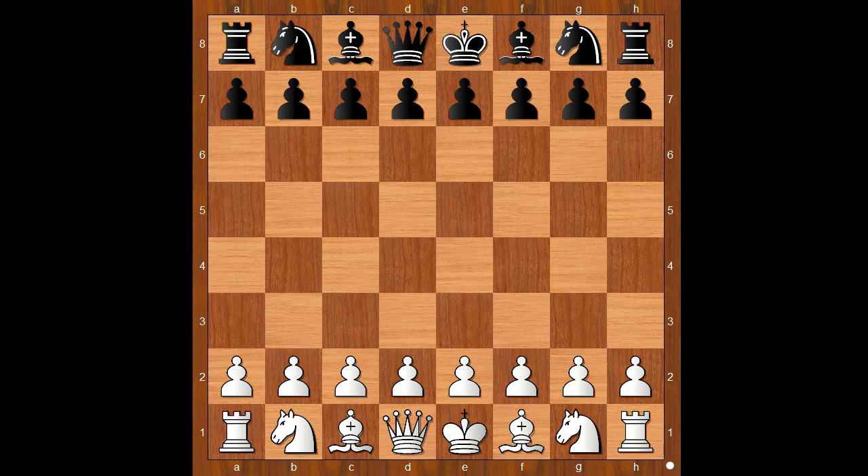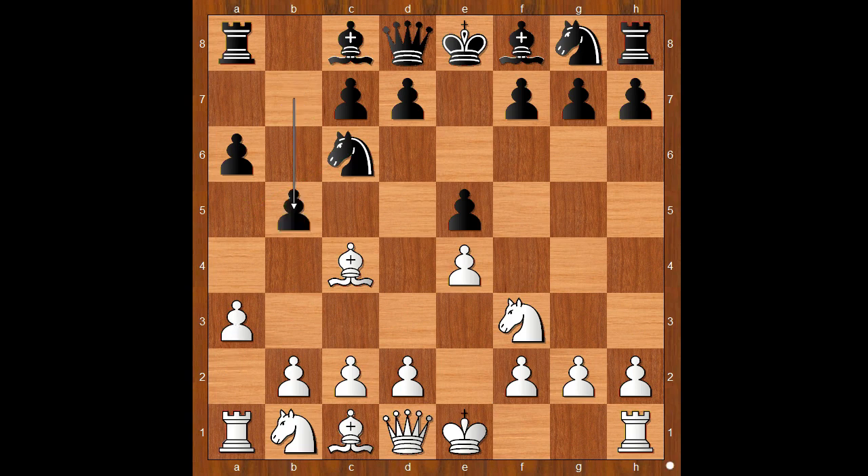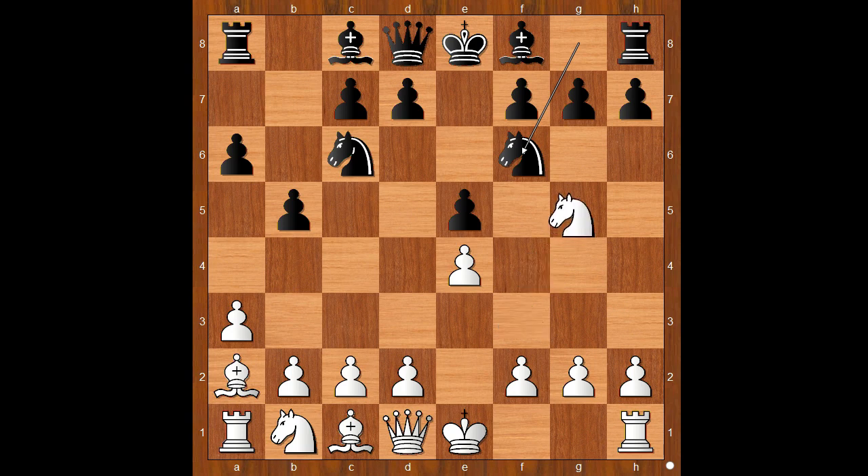Wasic had white pieces and he started with e4. Ristovski played e5. Nf3, Nc6, Bc4 going for the Italian opening. a6, a3, b5, Ba2, Nf6. Should white castle, or maybe there is a better move? Wasic played Ng5 — the fried liver attack delayed.